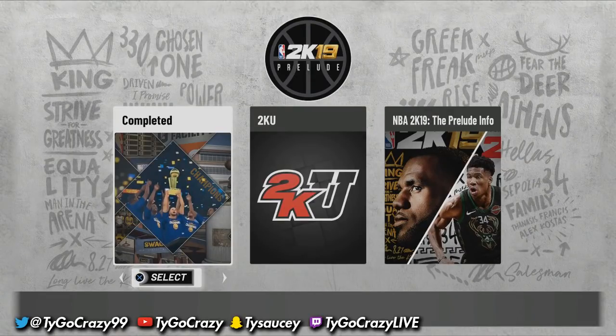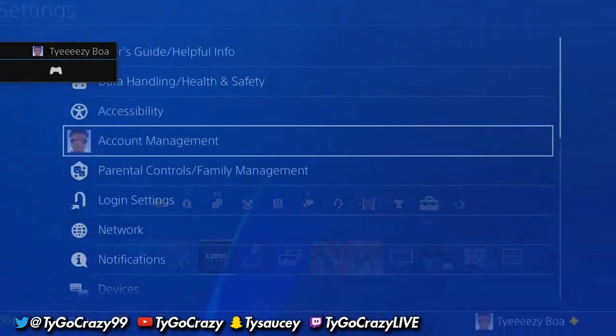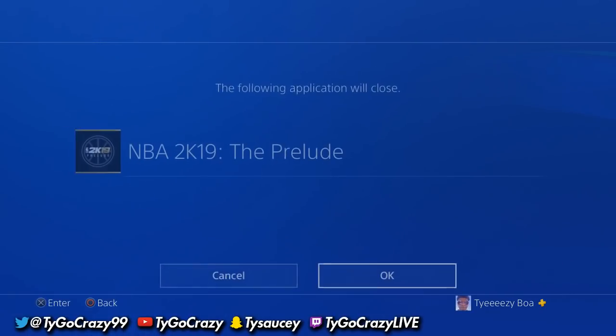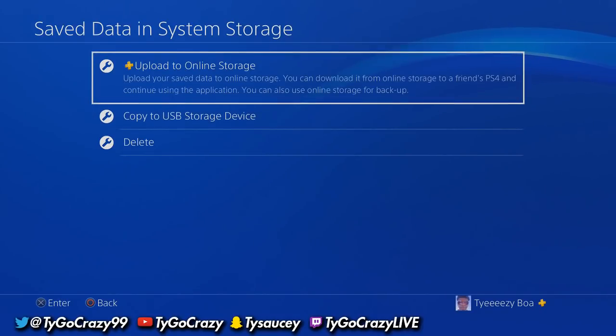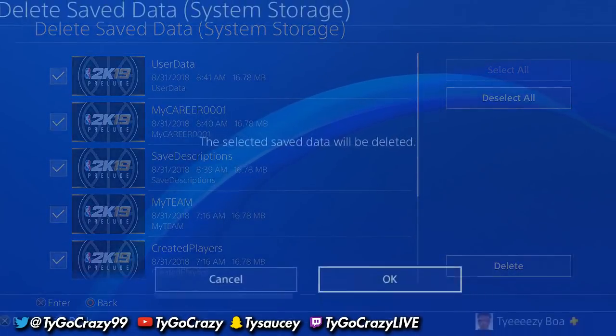You see how it says 'Complete' — I didn't cut anything, it says complete right there. What you want to do is go to Settings, go to Application Save Data Management. It's going to tell you to close the game — that's fine. Go to Delete, and delete all the data you have for the prelude.